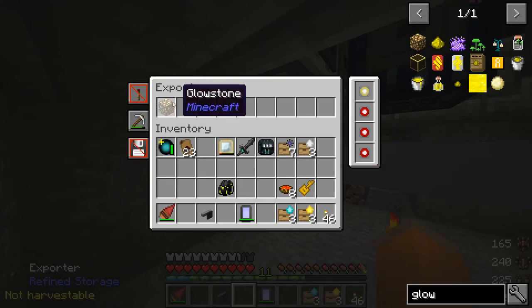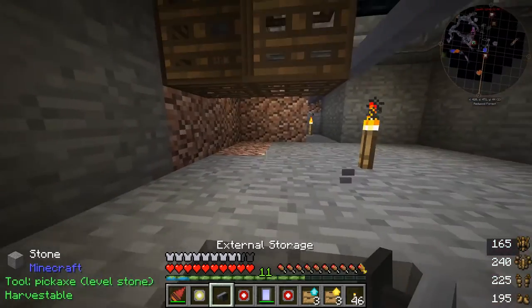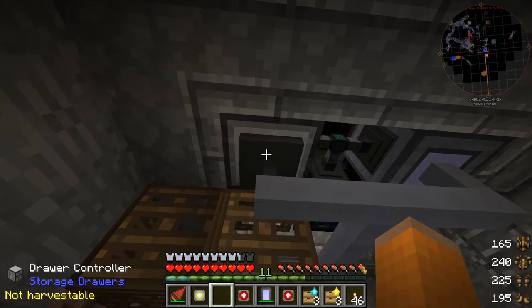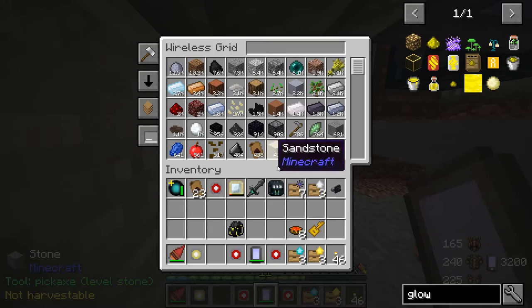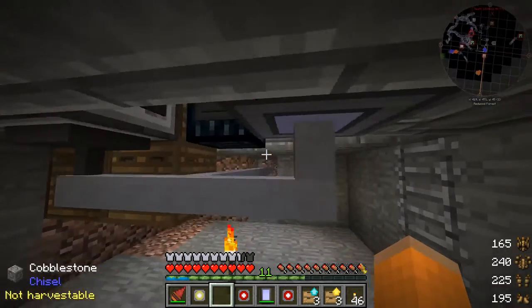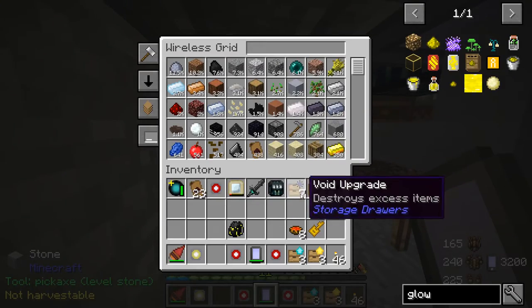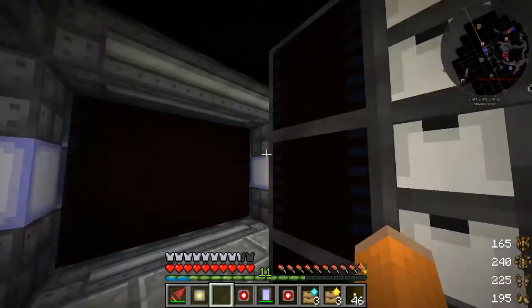I'm just putting the finishing touches on things right now. I can finally get rid of this exporter for good — or maybe not for good, maybe I want to add something onto the network later on, but for now we can attach this. Let's set that to the highest priority, compare damage yes. That should be good. Now I have access to everything. The first place things will go when I put something back in the network — like say I want to take stone out and put it back in — it will go into the drawers first.